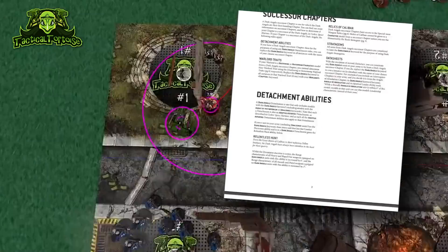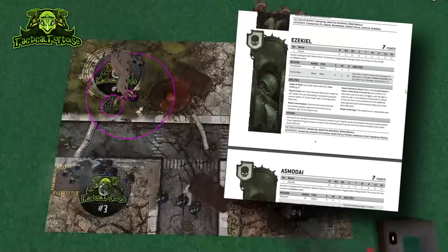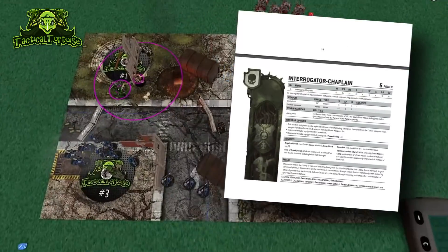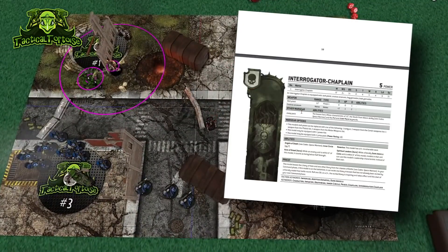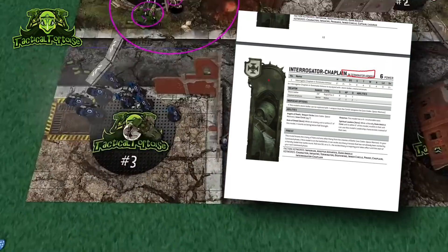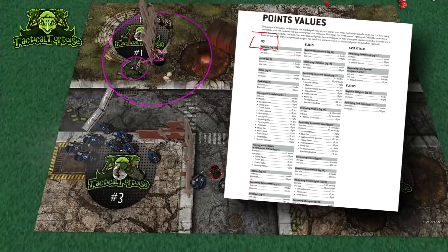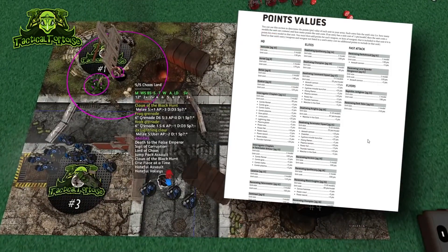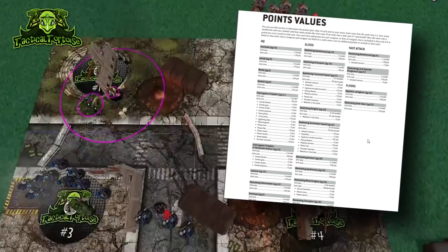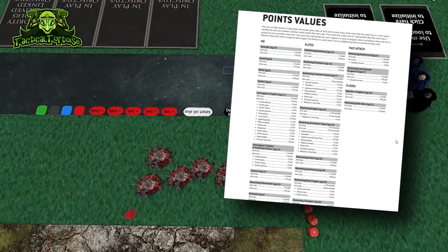Next, the Dark Angels index has a minor error: the Terminator Interrogator Chaplain is listed under two different battlefield roles. The regular Interrogator Chaplain has the HQ battlefield role, but the Terminator Interrogator Chaplain — Interrogator Chaplain in Terminator Armor — has the Elites slot. However, in the points values section, there is an Interrogator Chaplain in Terminator Armor listed under the HQ slot. Based on the evidence it looks like this guy is supposed to be an HQ choice, but his datasheet says Elites. You're probably safe playing it in HQ since the standard Interrogator Chaplain is HQ, but it's a little awkward.